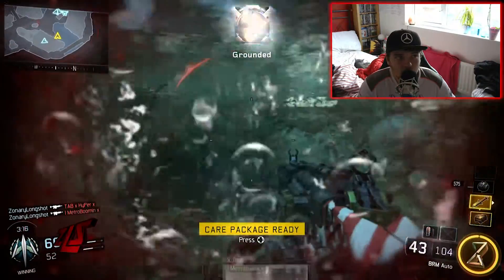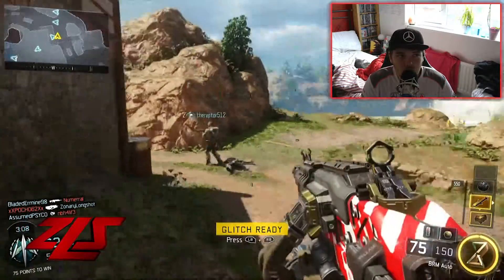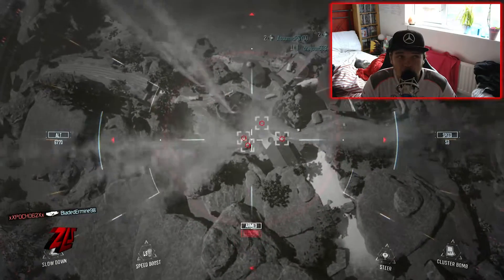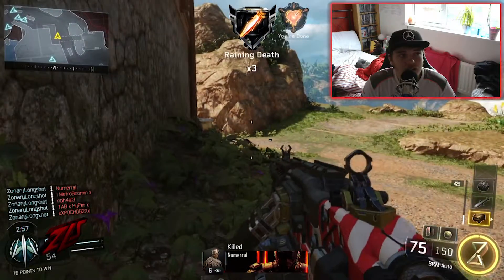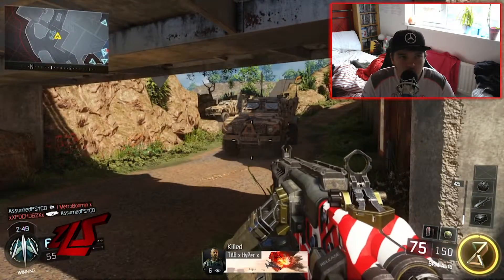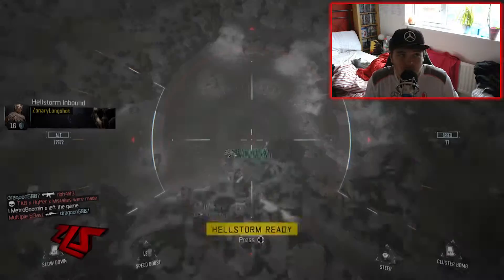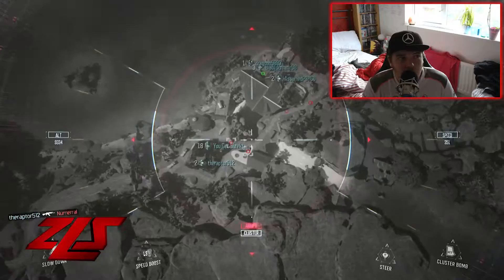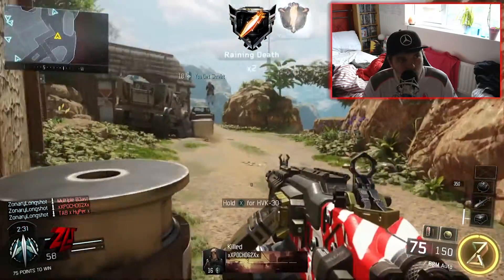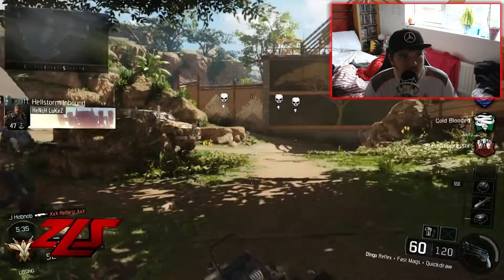I'm on a good kill streak — I pick up two people here and get myself a Hellstorm. Now you can use scorestreaks inside the water. The Hellstorm is quite overpowered compared to the last Black Ops — the entire team I just managed to kill. That is OP as hell. I'm going to put that on my class when the actual game comes out. I get another one and get quite a few more — three more. That's nine kills in two Hellstorms, nine kills in like two seconds. That's ridiculous — quite OP.